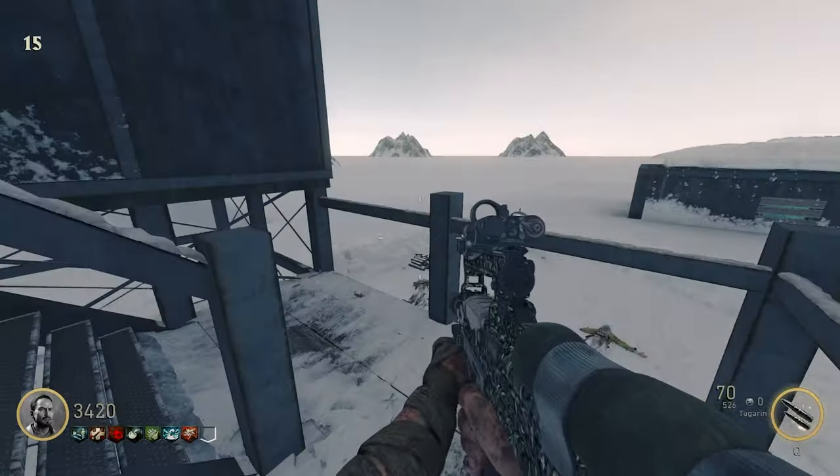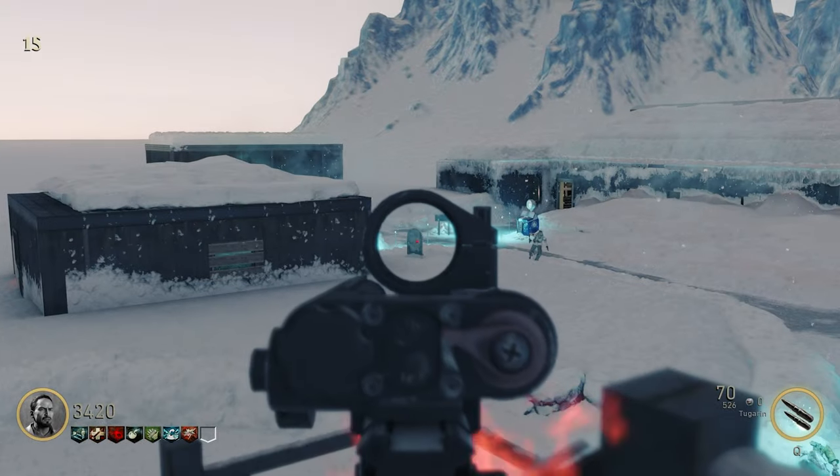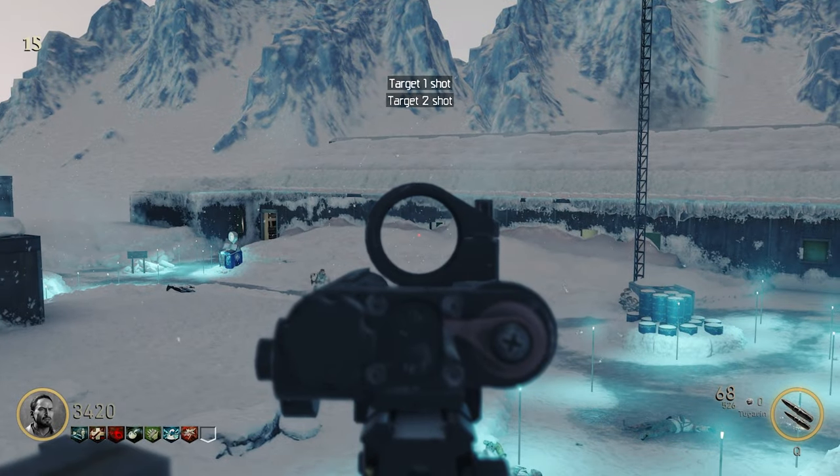The next tombstone can be found in the starting room just to the left of the first one — it's gonna be right here. And if you look to your right, this is where you're gonna find your third target.